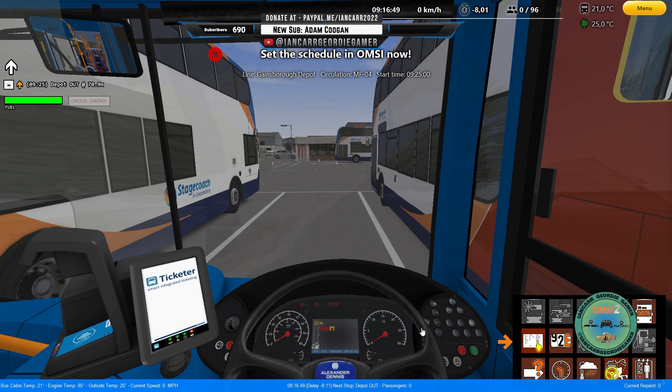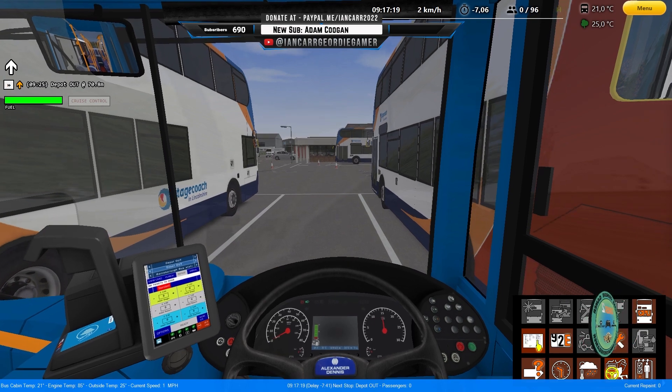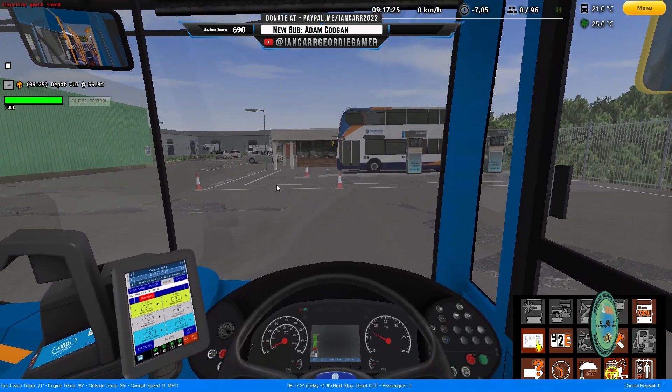We're just going to get the bus set up. We're in the London City Bus C400R EP. This is one of the mods from Clubby Cross - I will leave a link in the description to this mod.